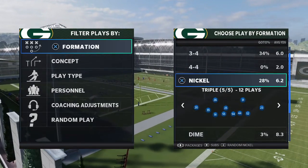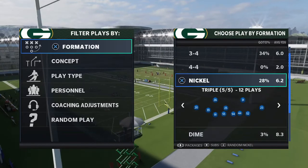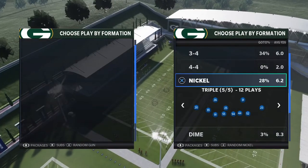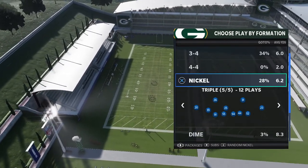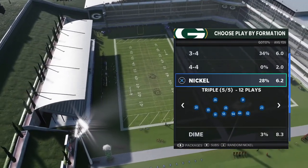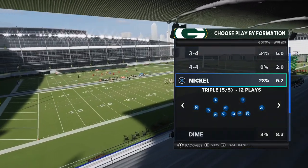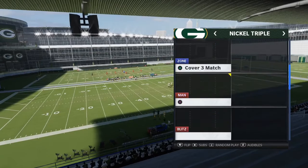I have been labbing this nickel triple formation for about a month now and I think this might be the best blitzing formation in Madden 21 — better than big nickel over G, better than nickel normal, better than really anything this year. Maybe even better than diamond 146.